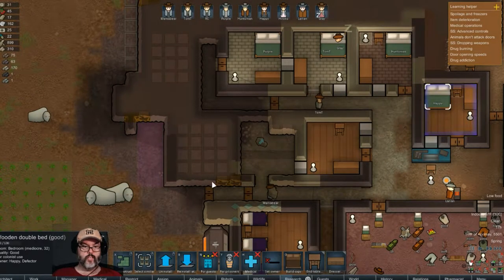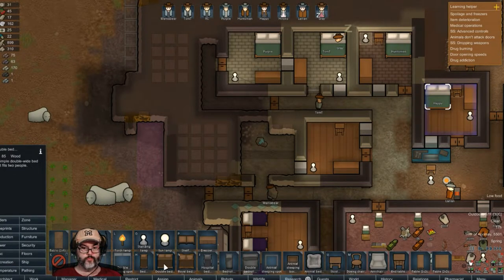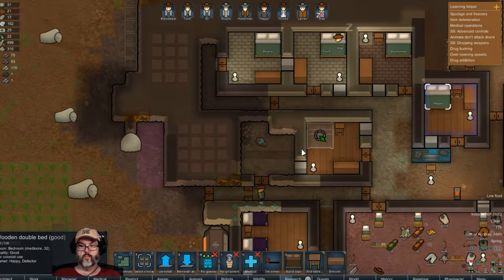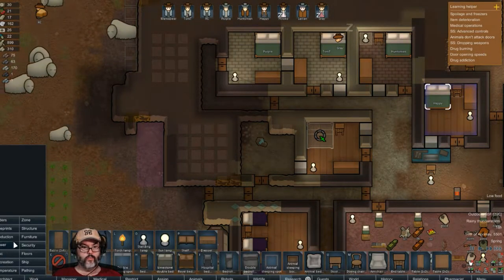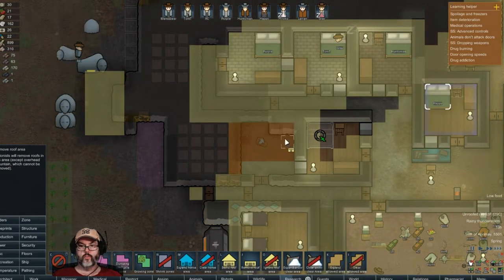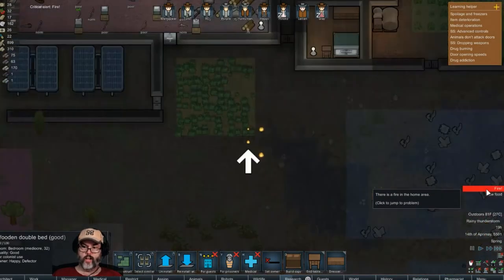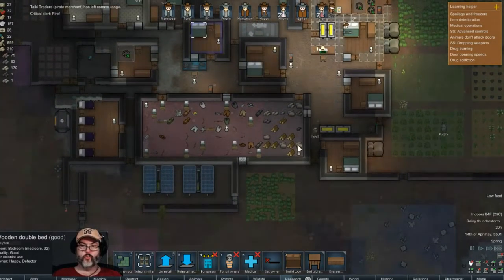We've got a hundred and seventy limestone. Let's build that there. I need to remove that roof area. We've got a rainy thunderstorm — at least it's raining so I'm not too worried about fire weather.